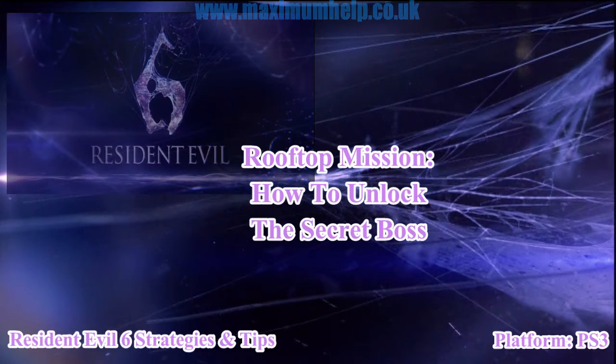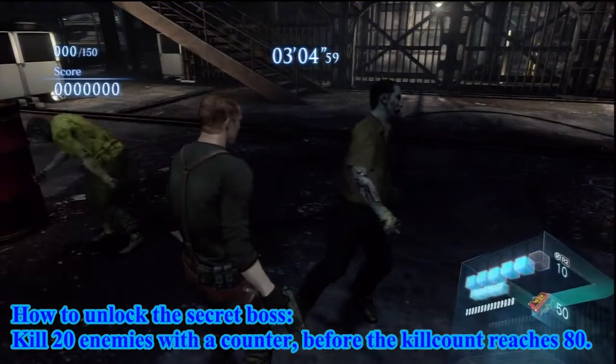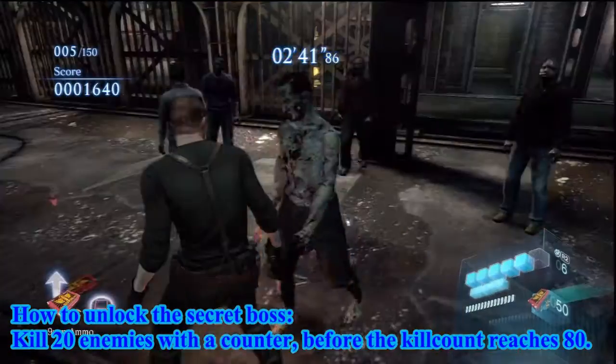Greetings everyone! In this episode we discuss how to unlock the secret boss on the rooftop mission stage. You have to get 20 kills with the counter before the kill count reaches 80. So I will show every single counter kill because it looks kinda cool.